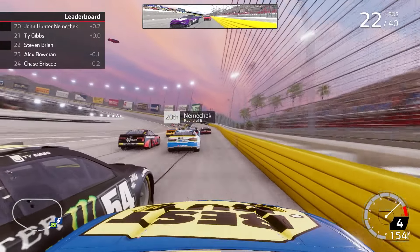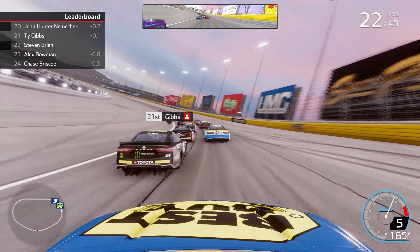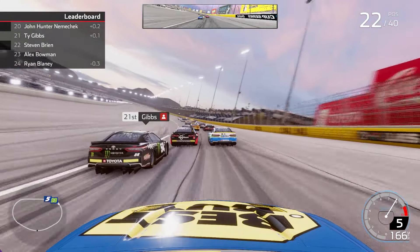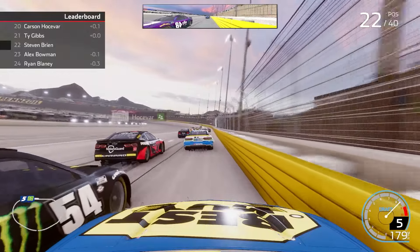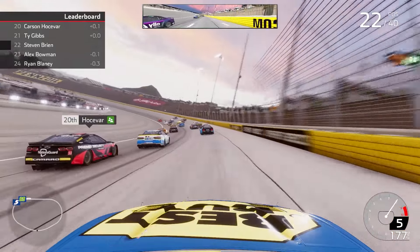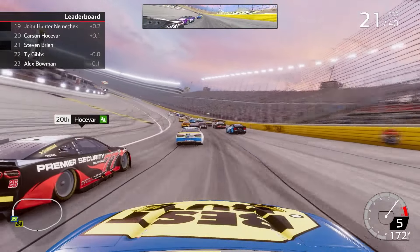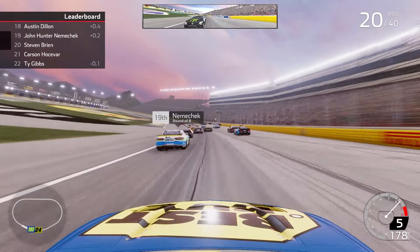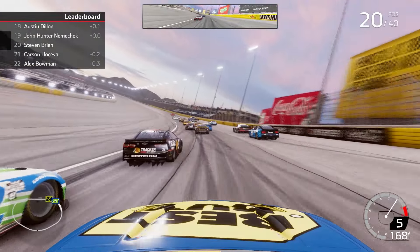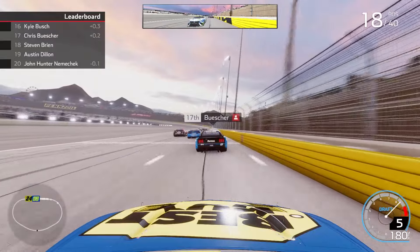Las Vegas has historically been a pretty tough track for us — some bad luck and just not having the speed a couple of times. Hopefully we improve that today and bring home a top 10, top five finish, and if we're lucky a win, to get enough points to transfer to that championship four and be in the mix at Homestead. We're on the outside of Ty Gibbs for P21 working the high line, also trying to get around the 77 of Carson Hocevar running in 20th. We clear Gibbs and move into the top 20. Now we're on the outside of John Hunter Nemechek, another playoff driver running 19th.